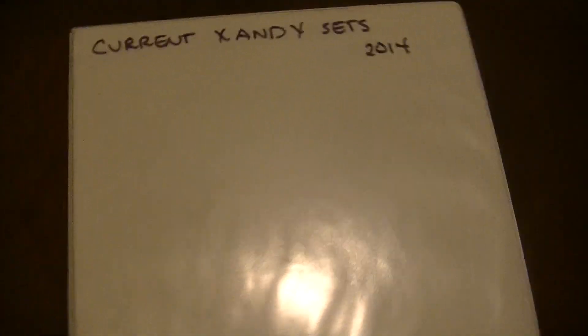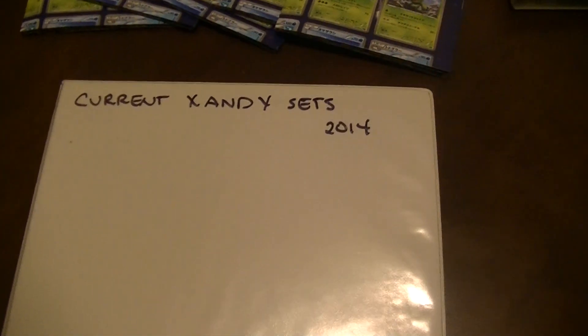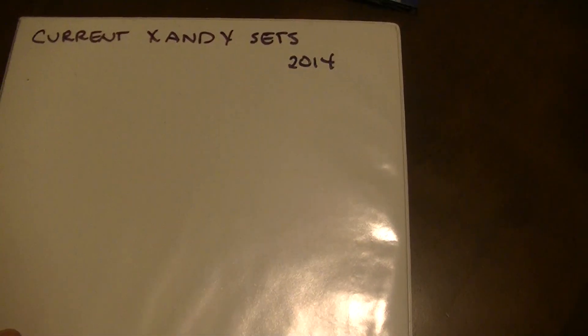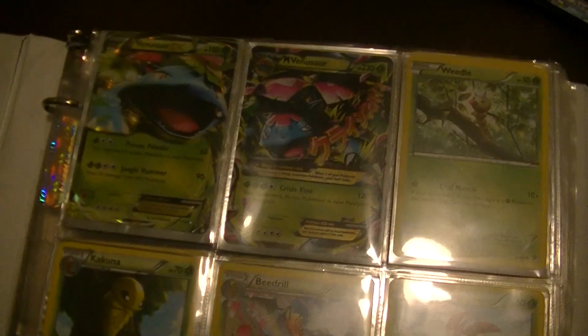I was able to successfully complete a master set of X and Y for the English base set. I wanted to show you what I have. Not only do I have all the cards, but I also have the reverses of every card in the set.